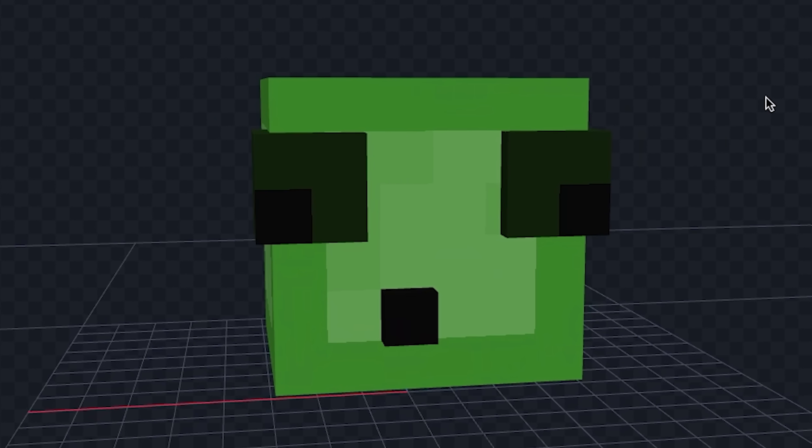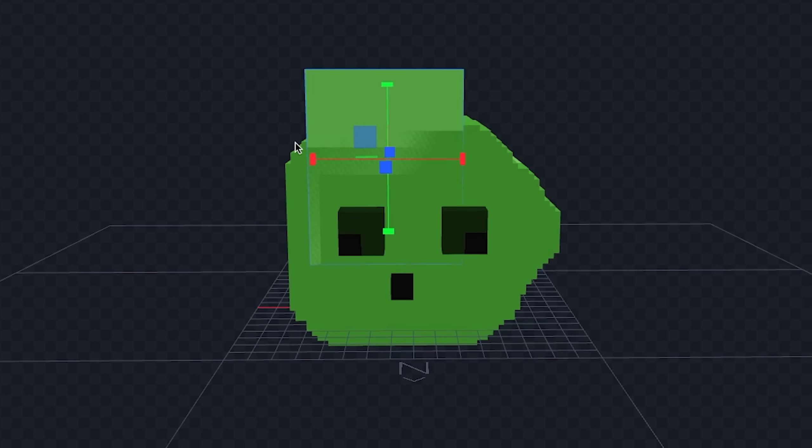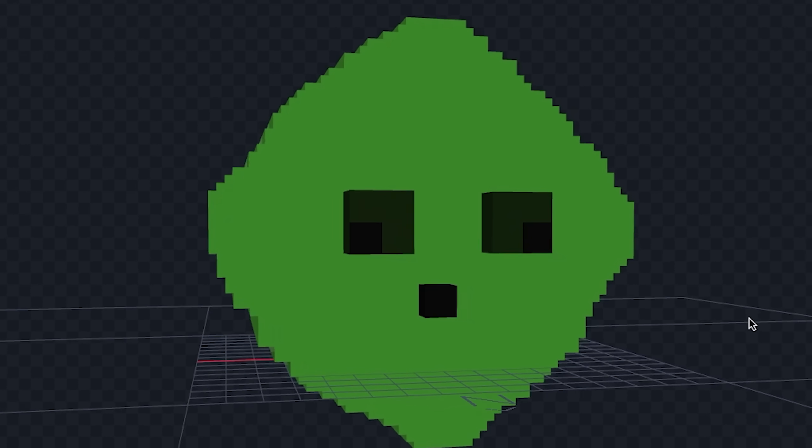Alright let's turn this slime into a slime ball. I don't really know how to explain this but what I'm basically doing is stacking all the layers on top of each other. It takes a while but here's the result. Okay I'm done with our slime - this does not look like a circle.